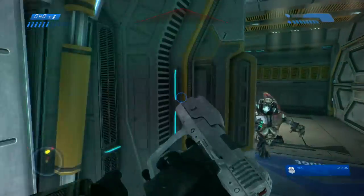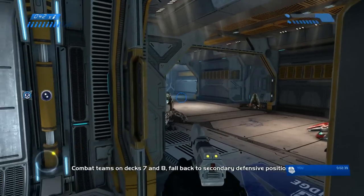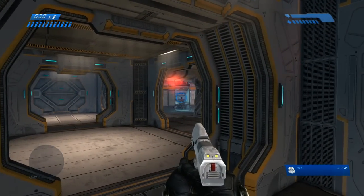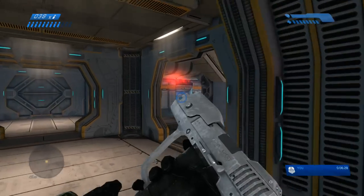Once you pick up ammo, you're gonna want to take care of these three grunts just to make sure they don't follow you inside of the area we're going to next. From here, we're gonna need to go back inside and kill Keyes. I end up shooting this guy which triggers a checkpoint, which helps me out in the future just in case I were to fail.